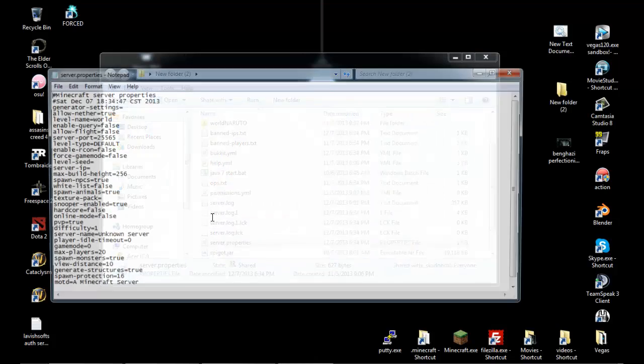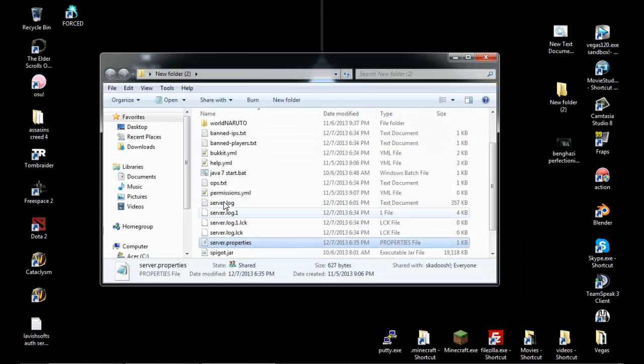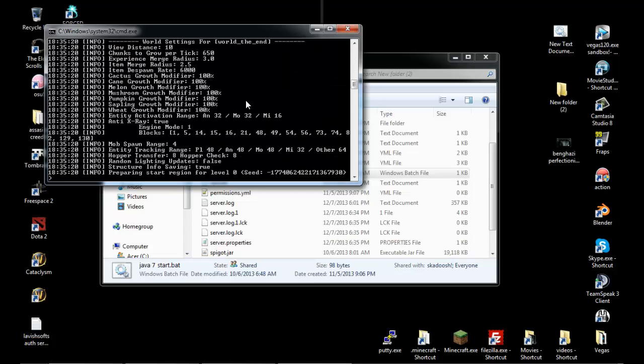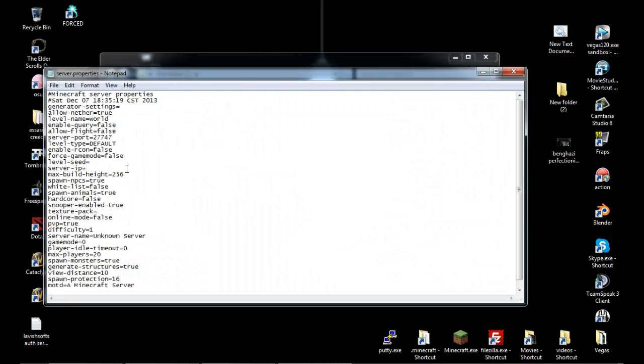Another way is I can also start it by changing 25565 to a different port — like, let's say 27747. Save that, now let's start my Java again. There it goes. Now it's starting on 27747, but that still does not fix the fact that I don't want it running on 27747 because I like my 25565 port.